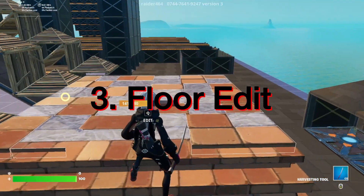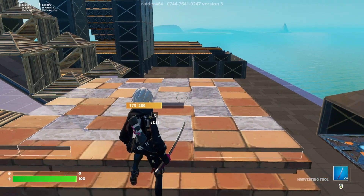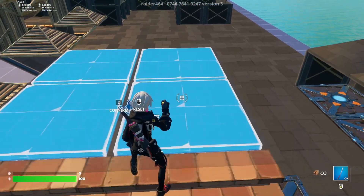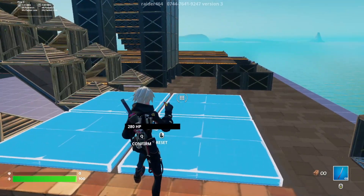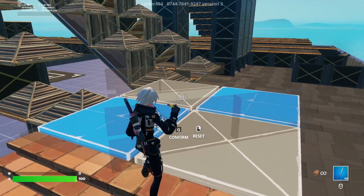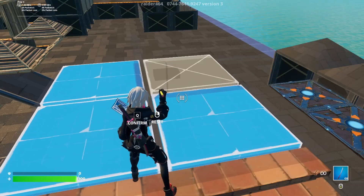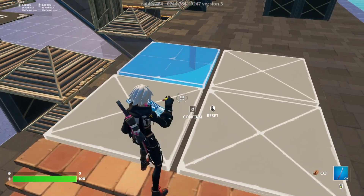Next up is the floor edit. Floors are not only essential for movement, but also for creating cover and traps. To place a floor, press the corresponding button — usually F on PC or the square button on PlayStation. To enter edit mode, press the corresponding edit button.